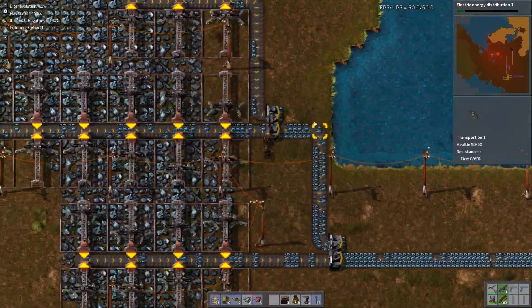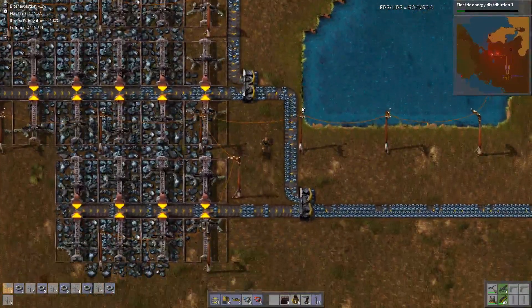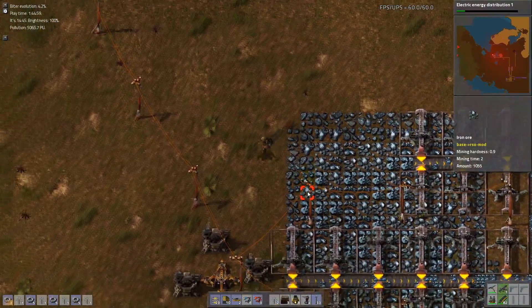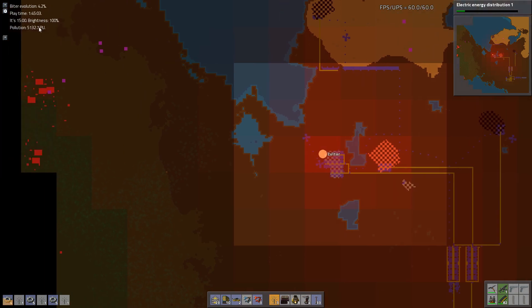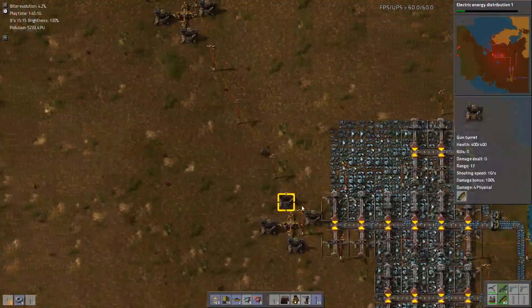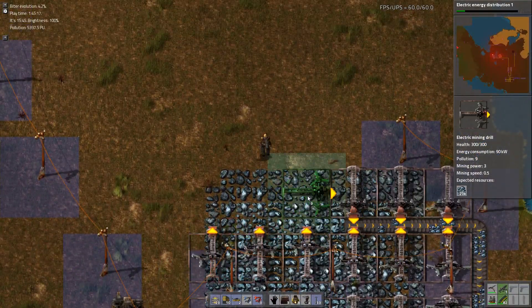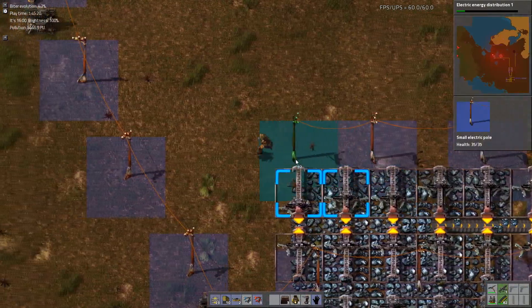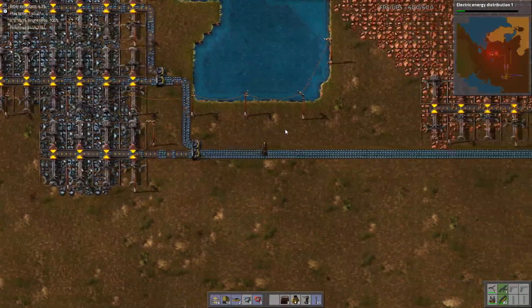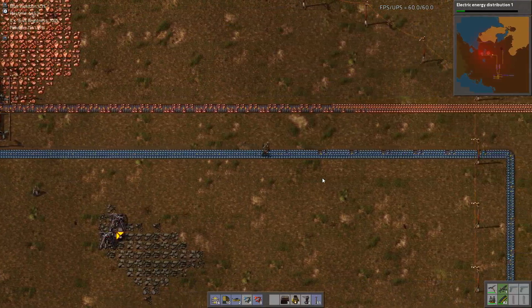Bring power up around there. Now this will obviously skyrocket our pollution in this area — we're already up to 5,000 pollution units. But we're decently well defended, so I'm not worried. A couple more power poles, bring this in, and now that's pretty much the whole field done. We do have belt compression. Pretty neat.